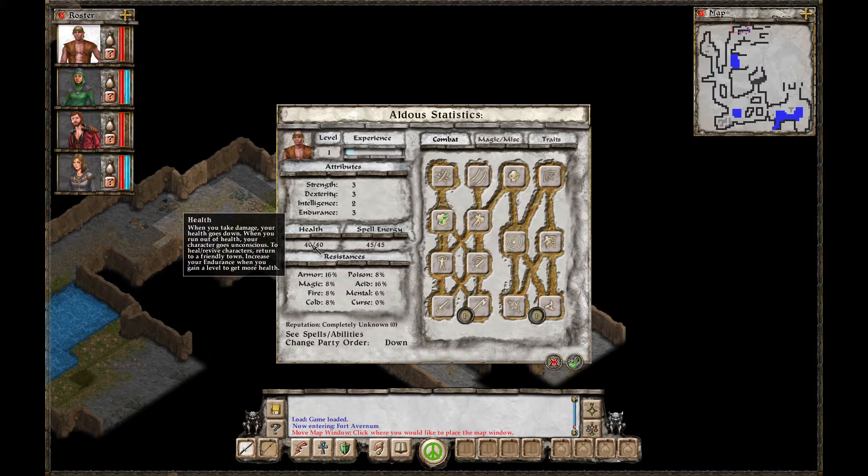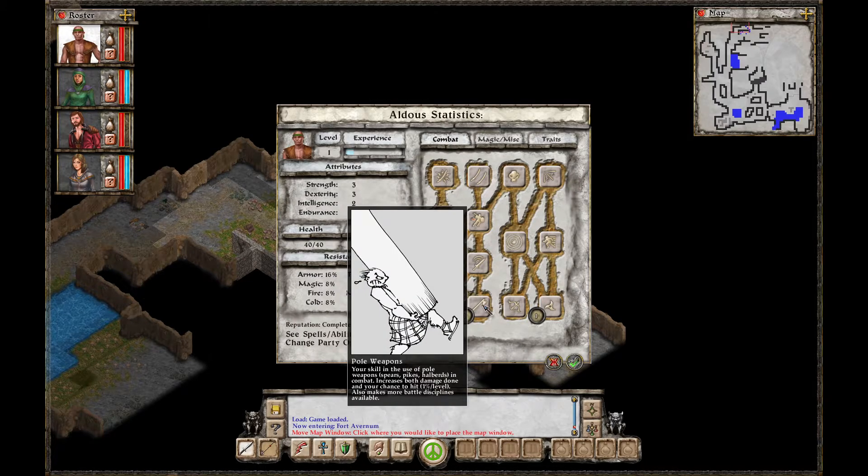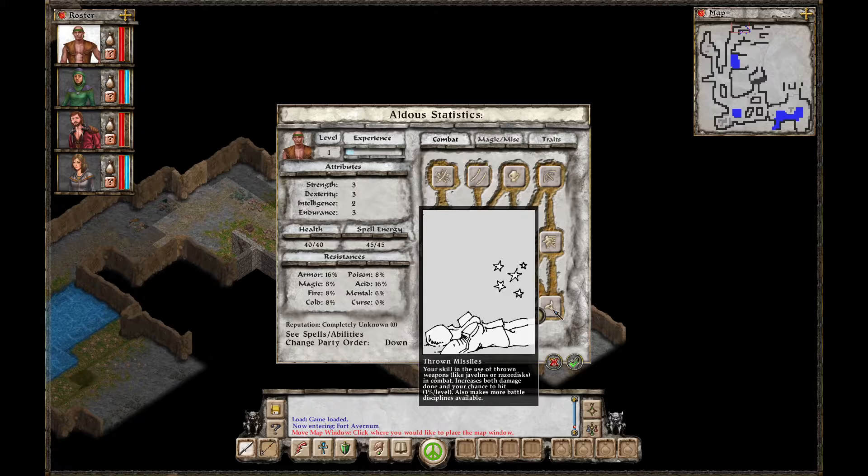Then we've got health: when you take damage, your health goes down; when you run out of health, your character goes unconscious. To heal or revive characters, return to a friendly town. Increase your endurance when you gain a level to get more health. Spell energy: when you cast spells, your spell energy is reduced; when you run out, you can't cast spells. To regain energy, return to a friendly town or use a potion of energy. So he's got 16% armor resistance, 8% magic fire, cold, poison resist, 16% acid, 6% mental, no curse. He has no abilities, but he does have a point in pole weapons — your skill in the use of pole weapons: spears, pikes, halberds in combat. Increases both damage done and your chance to hit 1% per level, and also makes more battle disciplines available. And he's got a point in thrown missiles — your skill in the use of thrown weapons like javelins or razor discs in combat. Increases both damage done and your chance to hit 1% per level.